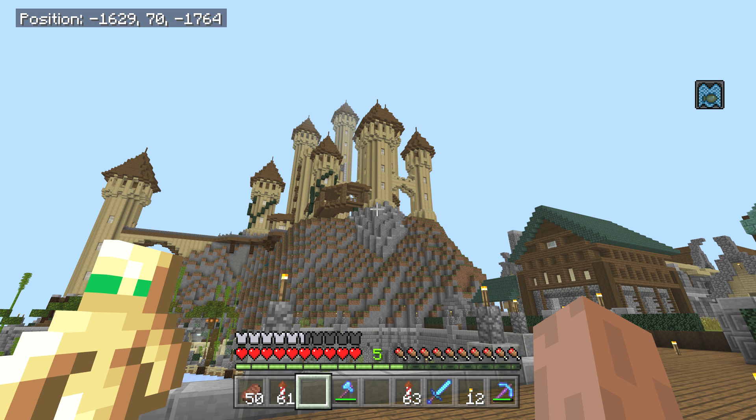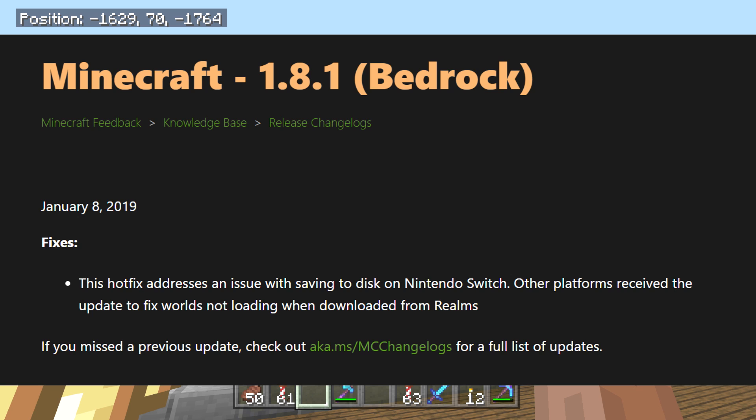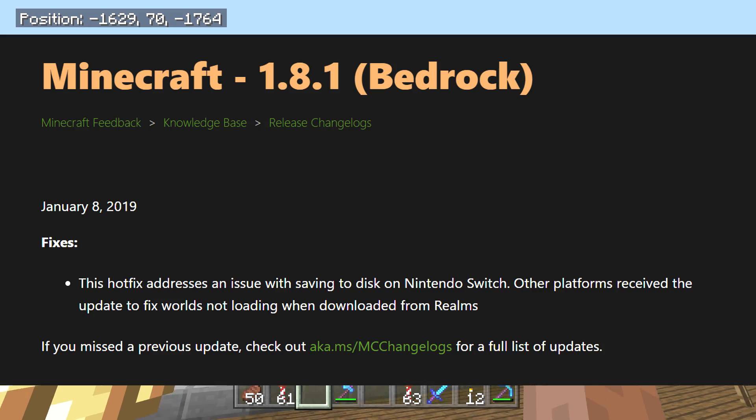Let's go straight to the changelog. January 8th, 2019 — this hotfix addresses an issue with saving to disk on Nintendo Switch. Other platforms receive the update to fix worlds not loading when downloaded from Realms. I will link this changelog in the description below in the usual fashion.